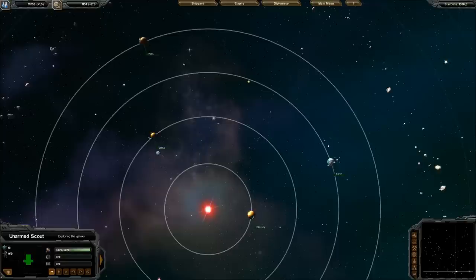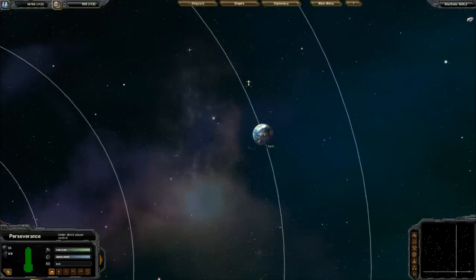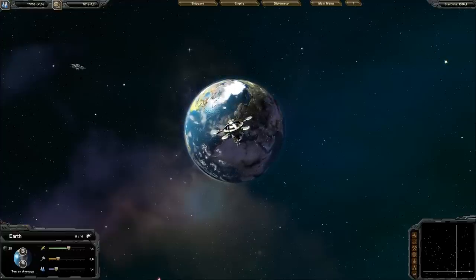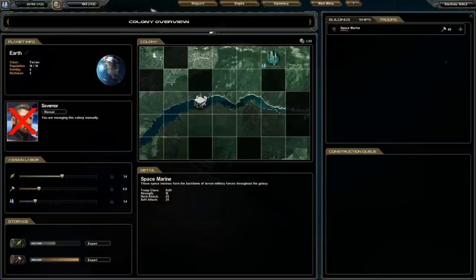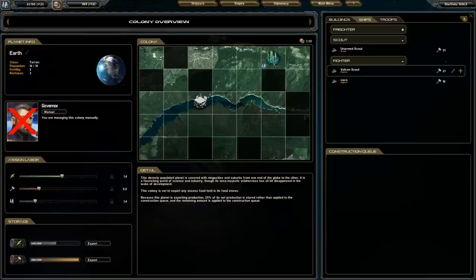As you can see, this is very fast-paced. First of all, you have to be quick because you will be attacked pretty soon, so you have to develop very fast. Second, try not to have your main planet building nothing, because you always need things — you always need fighters. You can design your own fighters and your own ships, and I'll show that in a bit.